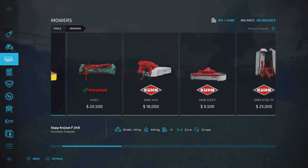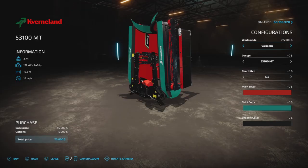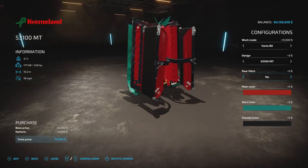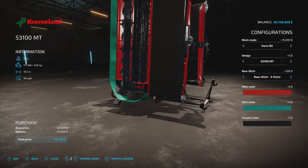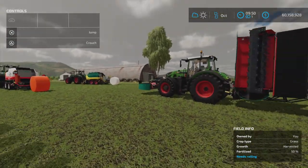The other thing that was added was in the mowers. The front mower has no changes. The rear mower — the Ultimate Mowing and Baling Pack's extra 7100T — the work mode has the Vario or Vario BX, that hasn't changed. What has changed is the rear hitch. We can now have a ball hitch, a pin hitch, or a rear three-point hitch — that has been added, along with some options you should know about.